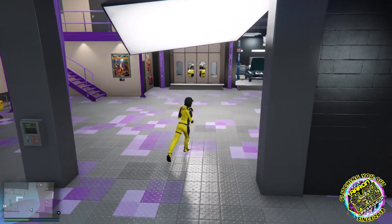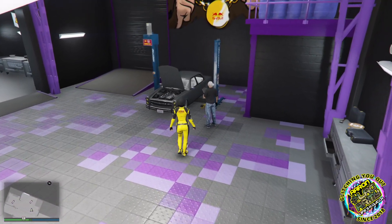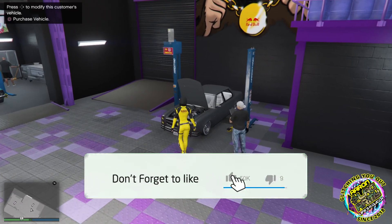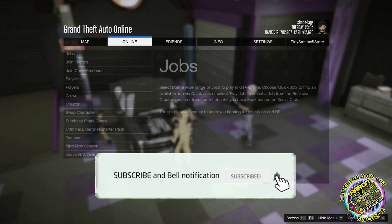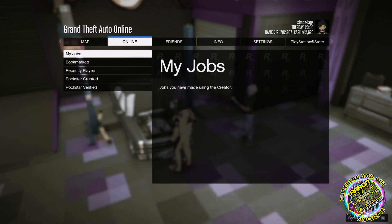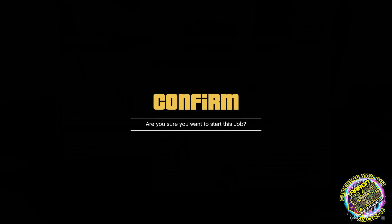Now make your way over to the service cars. Make our way over to this one — you want to stand in front of the vehicle. You want to press start, go to online jobs, play job, Rockstar created, missions, and start Titan of a Job.